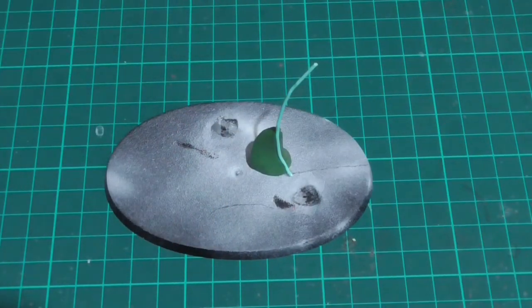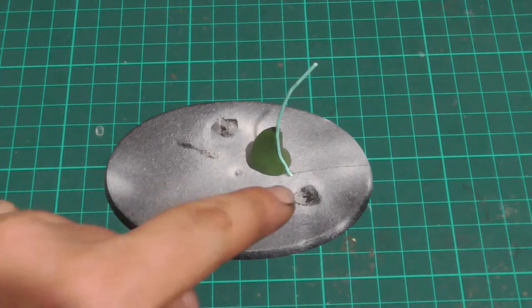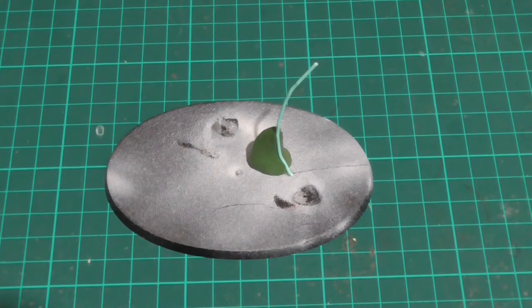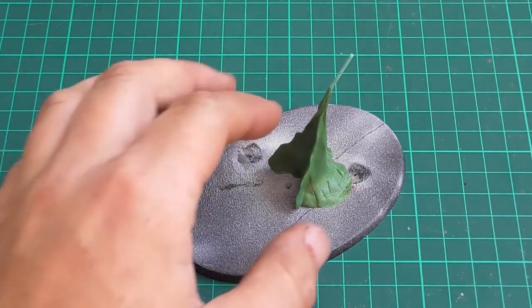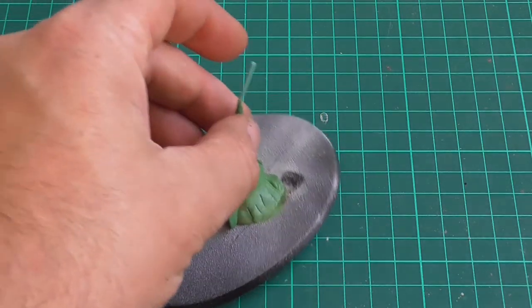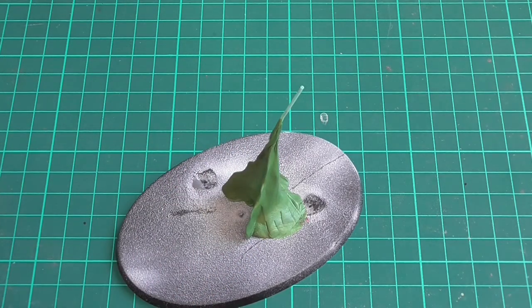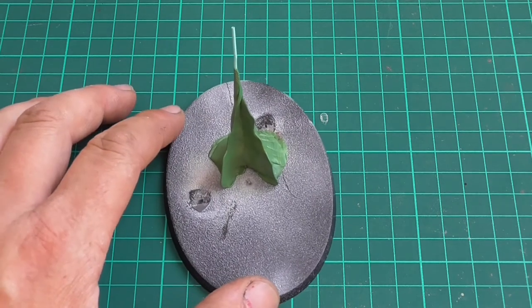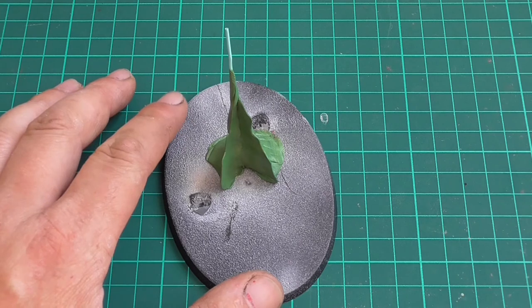Rather than making two sides initially and building it all the way up, it's just easier to work in two halves. If I build it all at once, chances are it's going to be soft and I'll put a load of fingerprints in it. And when I put the skulls in I'll probably push too hard. So it's nice to have a basic frame — I'll do that, let it dry, and it will be fine. So while that is drying I'm going to get on with the axe head.